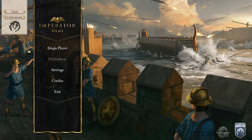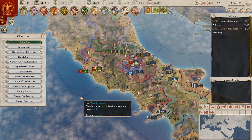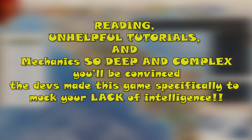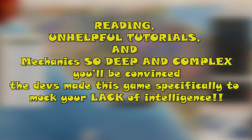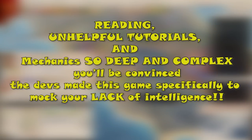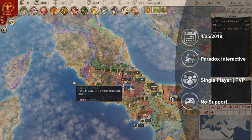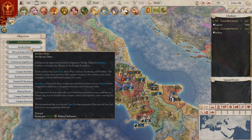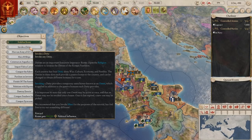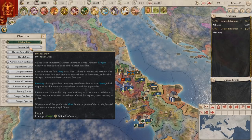Imperator Rome is a grand strategy war game from developer Paradox Interactive, released in April of 2019. A deep, complex strategy game from Paradox Interactive — you know what that means: lots of reading, unhelpful tutorials, and mechanics so deep and complex you'll be convinced the devs made this game specifically to mock your lack of intelligence. In all seriousness, Imperator Rome is going to look immediately familiar to anyone who's played Crusader Kings. If this is your first time being exposed to Paradox Interactive, steel your resolve and set aside a good chunk of time for learning the basics. The gameplay mechanics are incredibly deep and complex, especially for newcomers to the genre.